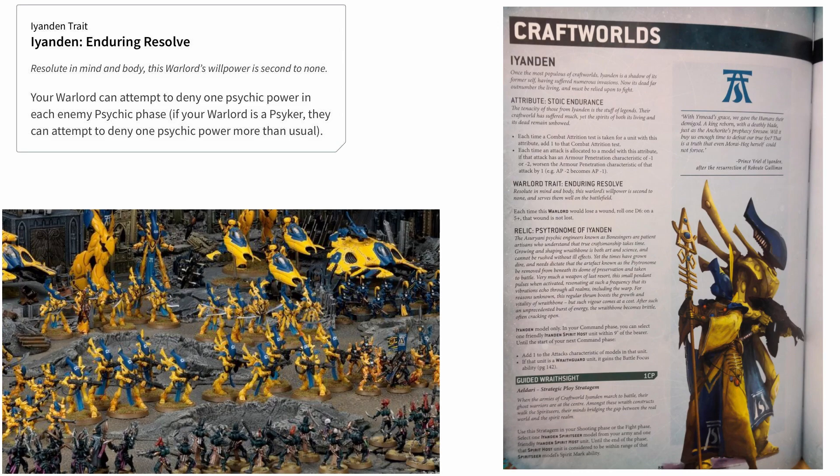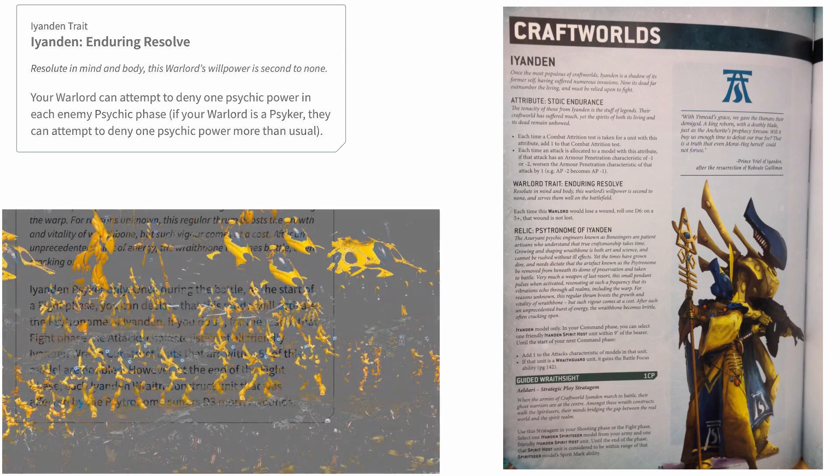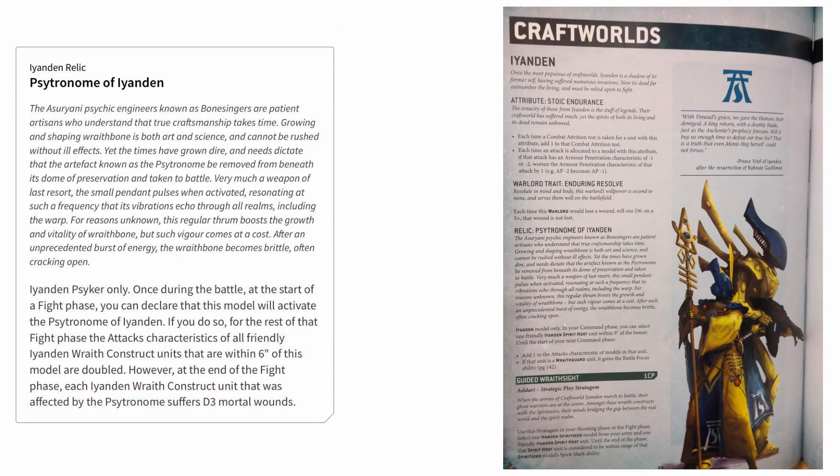Weight of fire from small, weak, low-AP firepower is going to really struggle to take down a Ynanden Warlord with this trait. And even the big D3+3 damage shots from things like Dark Lances will probably only push through 2 or 3 wounds rather than the 5 they normally would, thanks to this Warlord trait — a very welcome and impressive boost. The Cythnrai of Ynanden is now no longer a Psyker-only relic, which is a very nice change. In its 8th edition version it lets you give all Wraith construct units within 6 inches double their attacks for a phase, meaning you can absolutely slaughter a critical unit in your enemy's army.